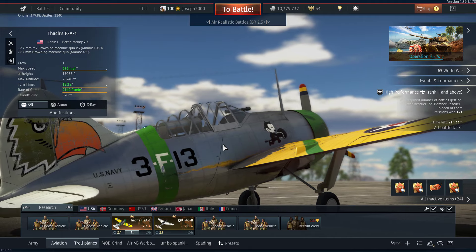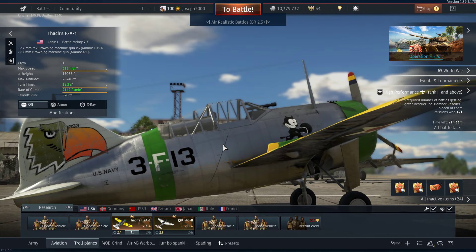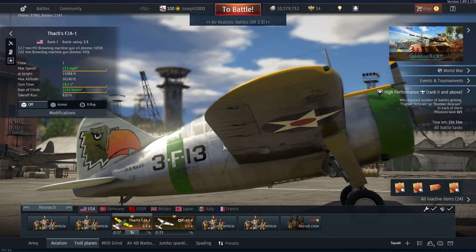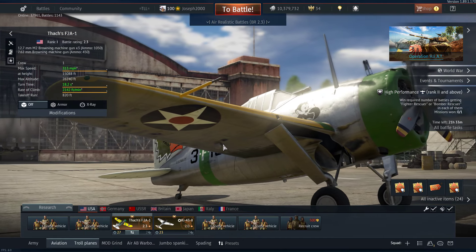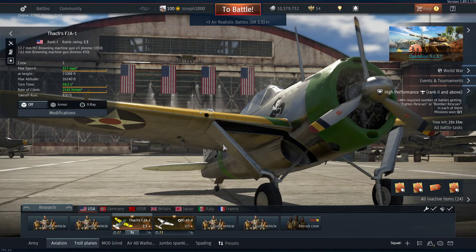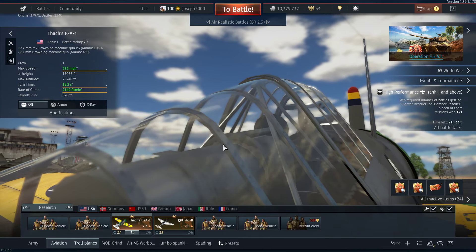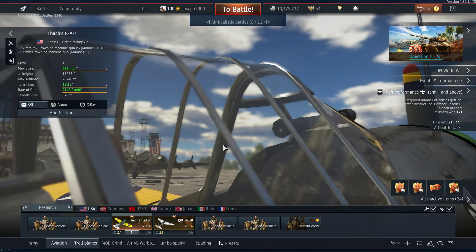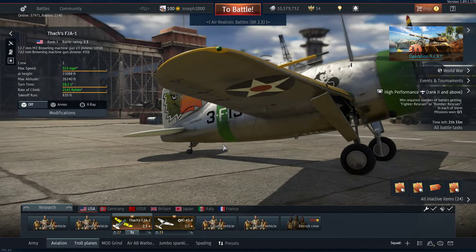If it was down to me, the wing guns would be removed and the battle rating would go down to 1.3 or 1.7, because this is where this plane was meant to be. It was meant to be a starter premium - not something that new players would have to fly at 2.3 where they have to fight vastly superior players padding their stats in things like F1s. You'd fight F1s at 1.3 anyway, but it was far rarer.